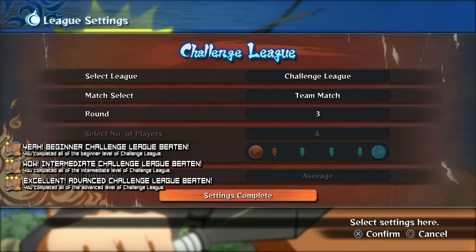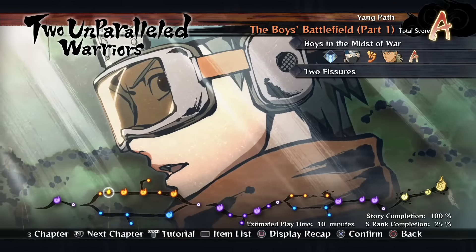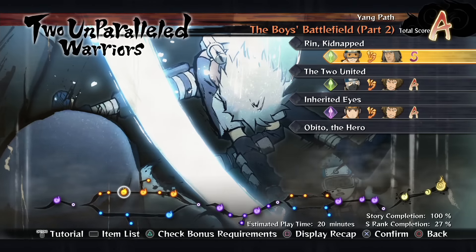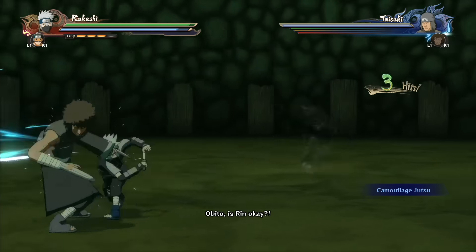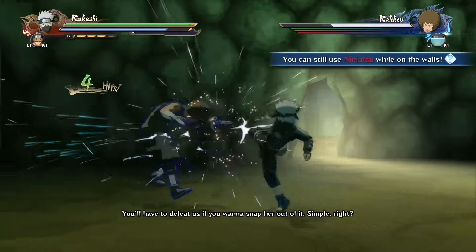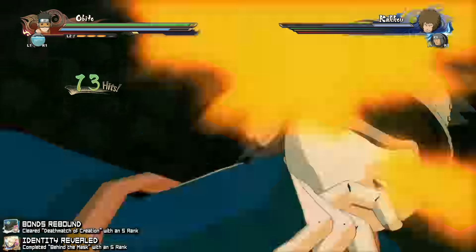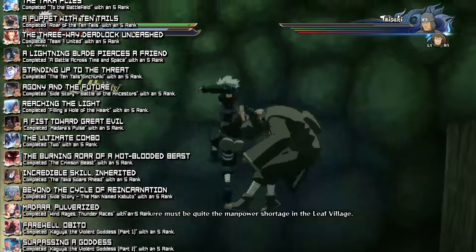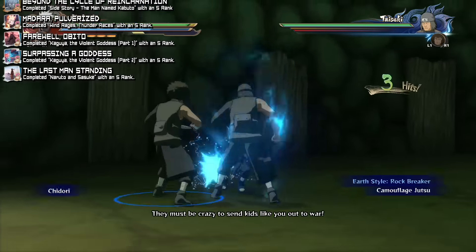Next we're going into story mode, which is just phenomenal — I'd recommend playing it from beginning to end without worrying about achievements first. As you complete each of the five chapters, you'll get an achievement — five chapters, five achievements. The rest of the story mode achievements are related to rank: you need to get an S rank on every single fight. The menu clearly shows which missions you've completed with an S rank. The two main factors are health — keep it above 90% — and quick time events — also keep above 90%. There are 25 achievements related to S rank, which is half the total achievements in the game.